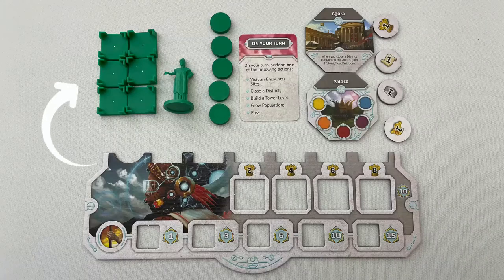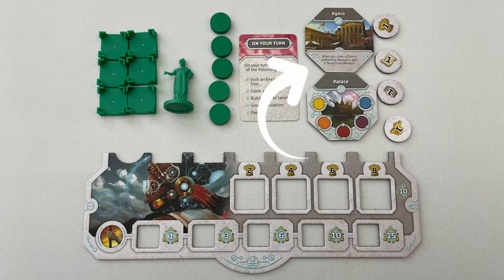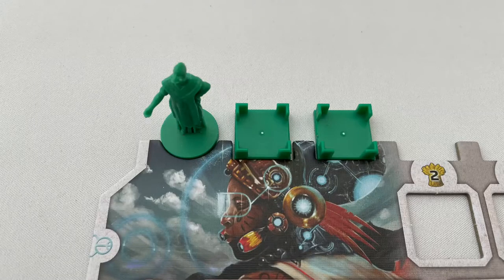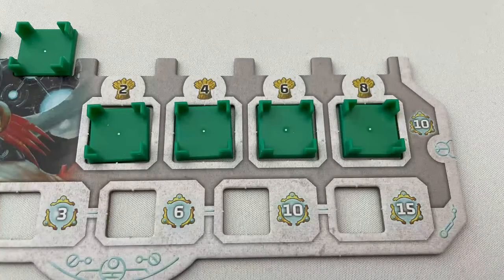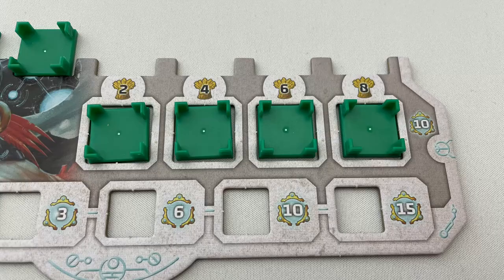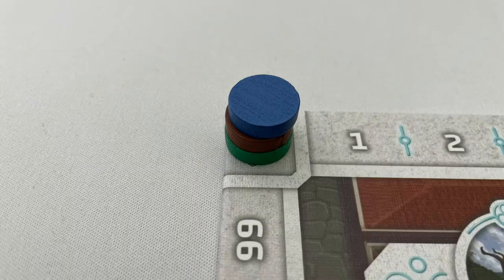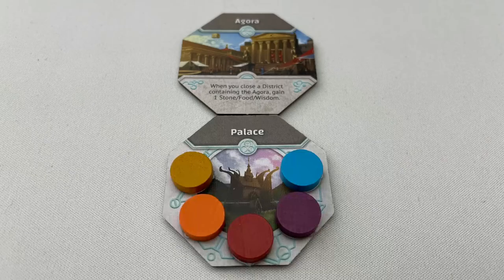Give each player population bases, archon mini and discs of their colour along with the player board and player aid card, agora and palace tile and one of each of the four resources. Add the archon and two population bases into their slots at the top left of the player board. Put the unused population bases on each space of the population track in the middle of the player board. Players put one disc on the symbols on the bottom of each zodiac track below zero, and also one on zero victory points on the track. Players put the agora tile above the palace tile next to the board, allowing room for the city to grow. They also add a tower disc onto each coloured space of the palace.